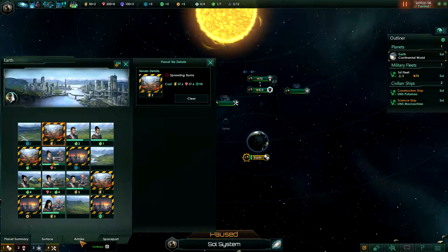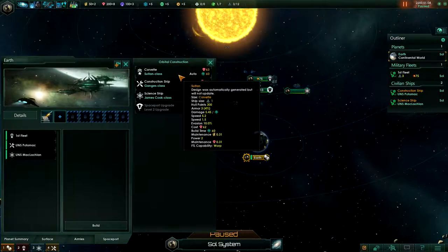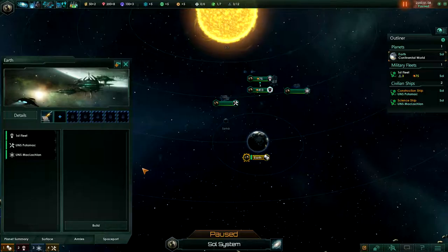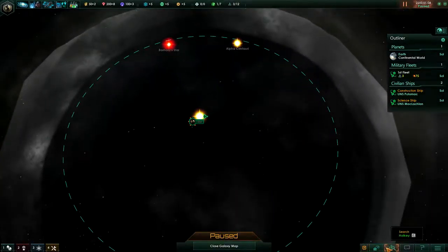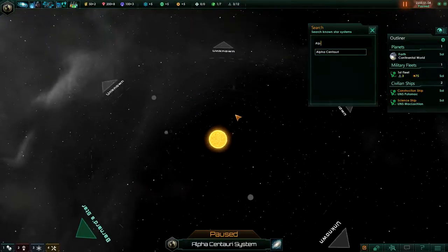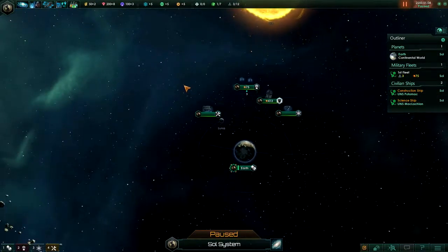You also have blocked tiles on the surface — to place people there you have to clear them out, which costs resources and time. Under Armies you can assign armies to defend your planet as well as attack armies for attacking other planets. The Spaceport is where you build ships — construction ships, science ships, or military ships. When you first start the game it gives you a construction ship, science ship, and military ships. You also have a detailed map mode for the star map, and a search function to search for known star systems by name.